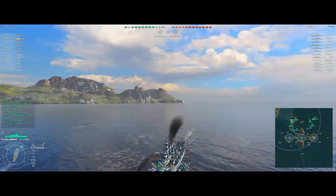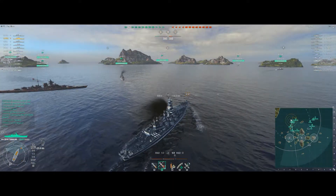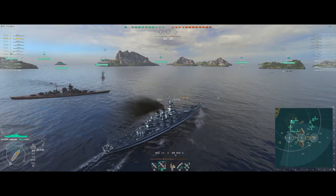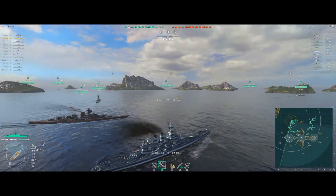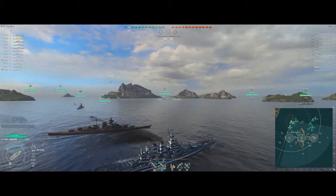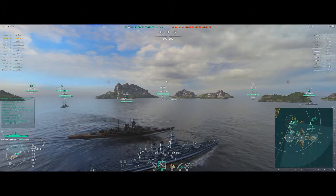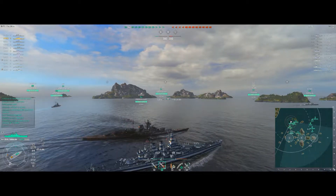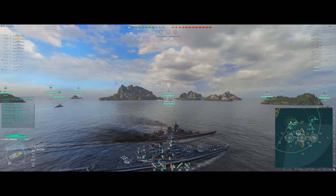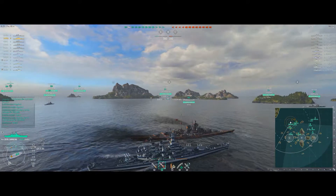We've got a friendly Bismarck coming this way so I'm going to follow the Neptune and try and use the islands to our advantage on this side of the map. Our friendly guys on the opposite side look to be heading for C. We've got a Fletcher heading straight into B, which is a brave move — it's got multiple choke points and there aren't many places to run and hide once you're in there. Hopefully if the Fletcher spots somebody I can fire into B and give them a bit of cover.